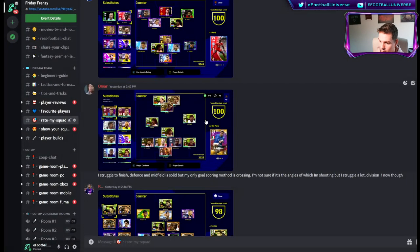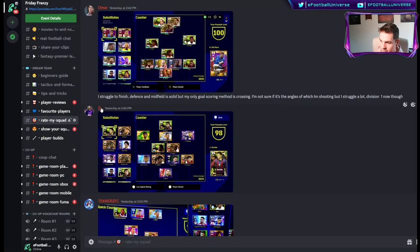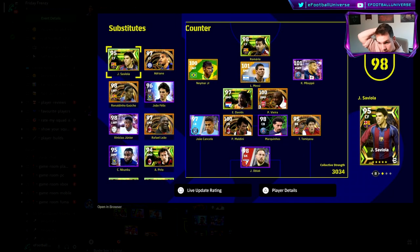The last one we'll do today — I don't really need to say too much about this squad. I think his name is P Nuggets — this is a fairly beastly squad. Saviola, Ronaldinho, Leao, Adriano, Vinicius Jr — this is a lot of money spent. Your worst-rated player in the team is Marquinhos because Tammy Asu is 100 overall at CB.